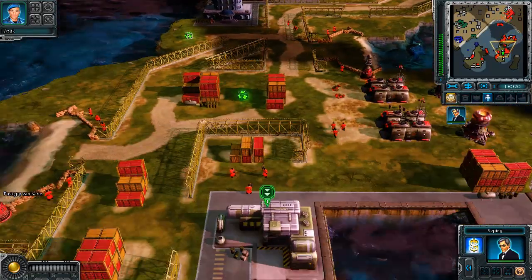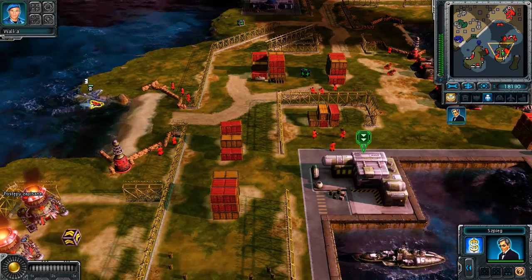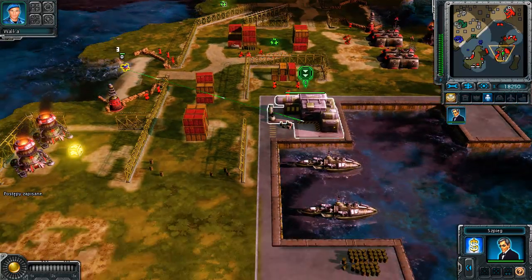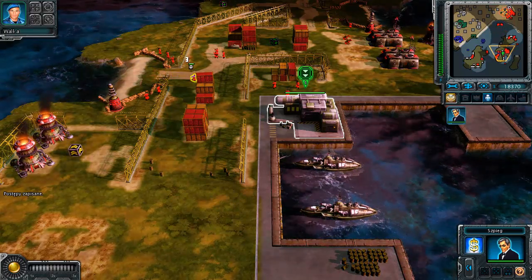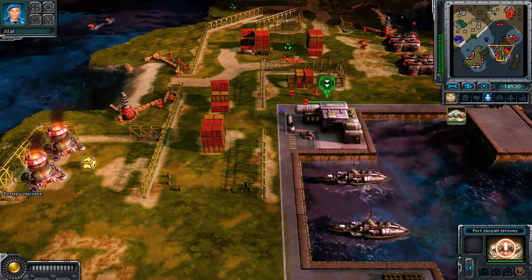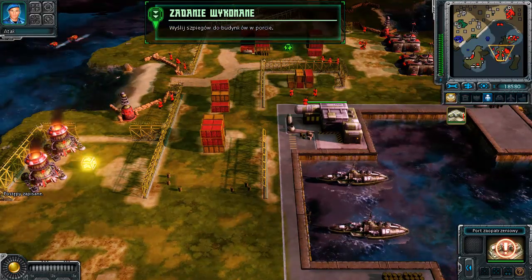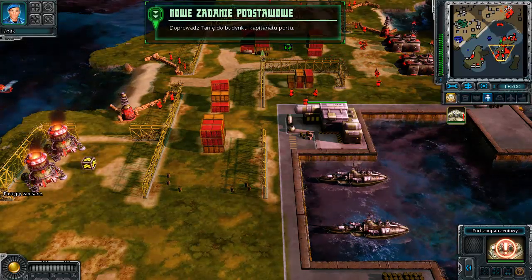Undercover. Enemy building infiltrated. Day at the beach — of course sir. Enemy building infiltrated — charges in place. New objective received.